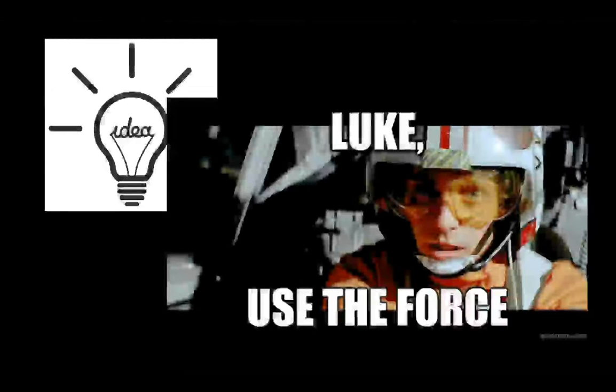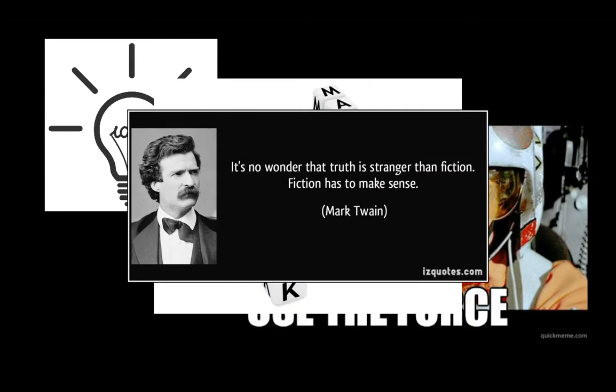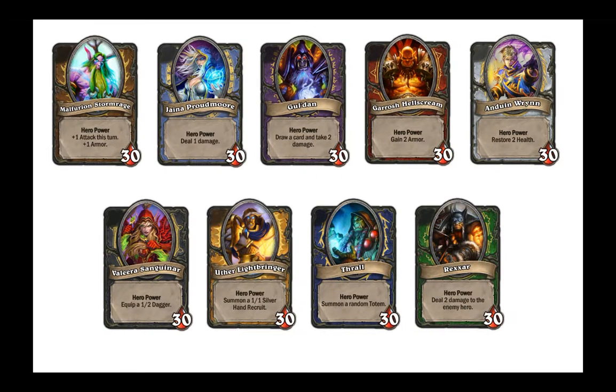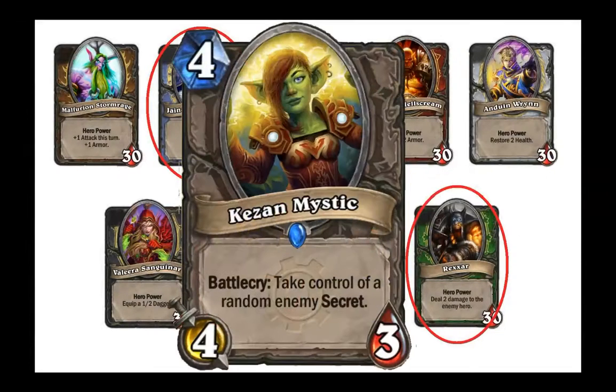The idea of forcing is one of the most basic concepts of strategy, so it's no wonder it's incredibly powerful in Hearthstone. One of the prime examples of forcing comes in the form of secrets, and it's a shame that only three out of the nine classes have them. However, with the introduction of the Kazan Mystic, the other classes now have a way of dealing with this often frustrating mechanic.